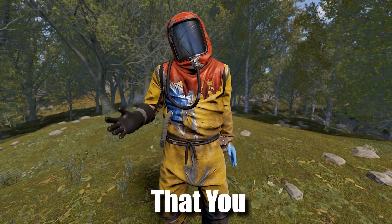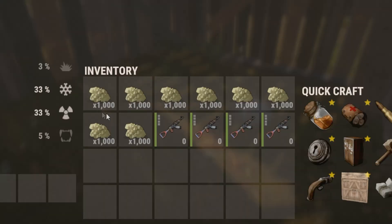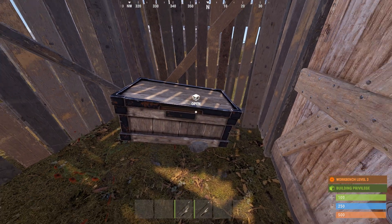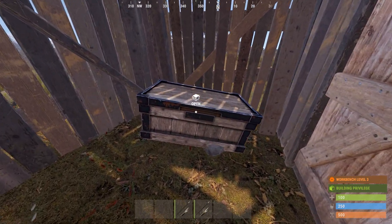Here are 100 Rust tips and tricks that you need to know. If you're ever living in a shack and you want to hide your loot, one thing you can do is place stashes down and hide your loot in them, then place a large box over them. Just like that, your loot's completely hidden.